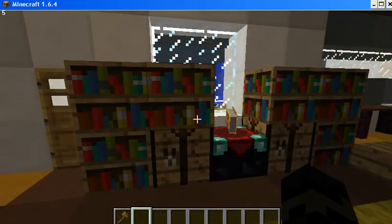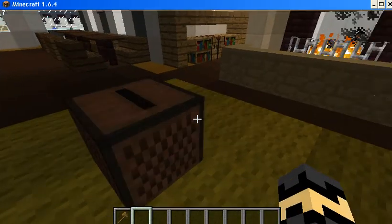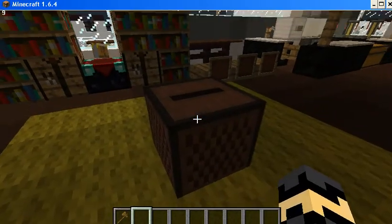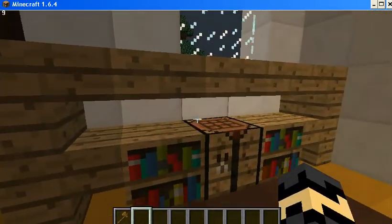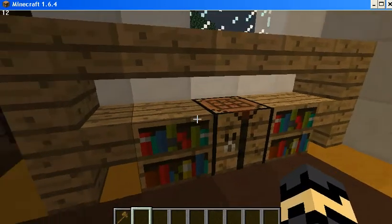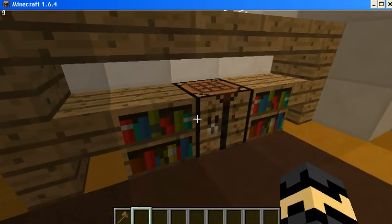Mini library. Jukebox. Nice sound - using this little room with the jukebox can make a very nice sound. This is the same as the mini library, but much smaller.